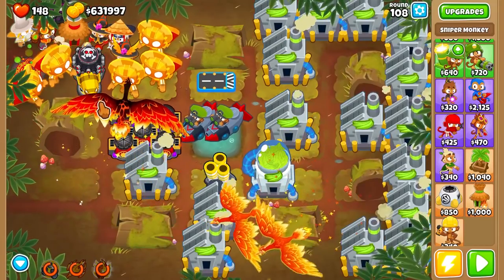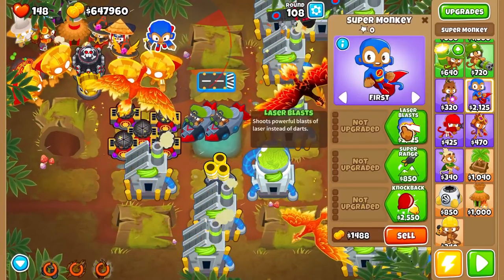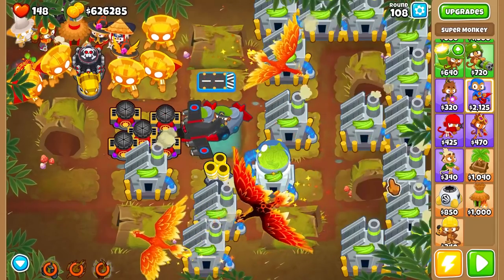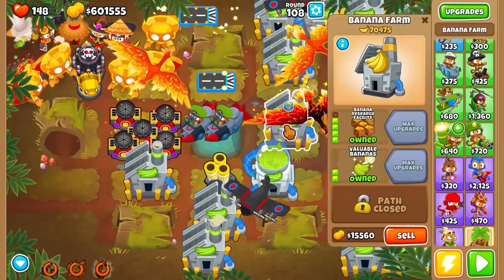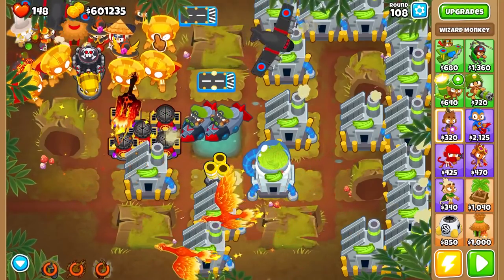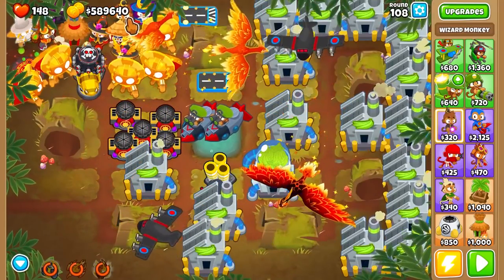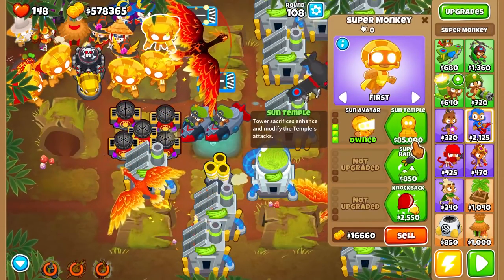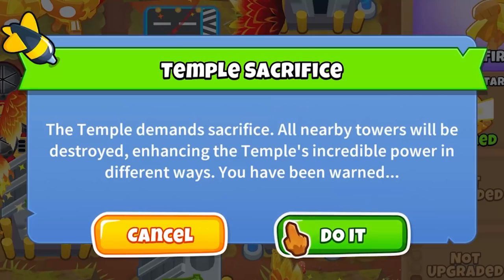So what we're going to do is sell a couple of things — sell this guy, replace him with a brand new Super Monkey. Only touching a few things because what this is going to do is actually consume a lot of the things in range. I've noticed that if you put some planes in, it's actually going to do little sun planes, which is kind of cool. And if you put in a bunch of money — like if I upgrade this guy, get down a couple of wizards near him — it's going to make this guy even more powerful. So if we spend the $85,000, get the Sun Temple. The temple demands a sacrifice — all nearby towers will be destroyed, enhancing the temple's incredible power in different ways.